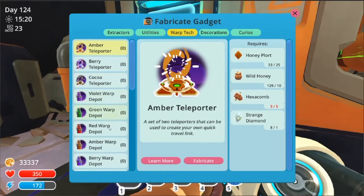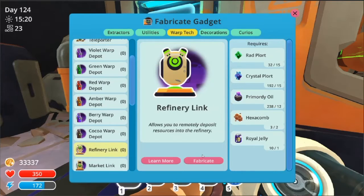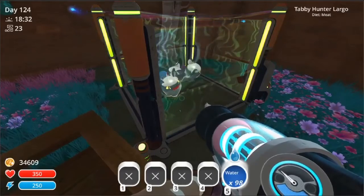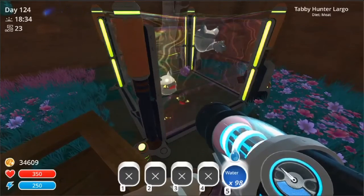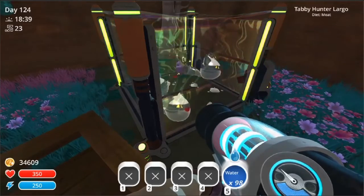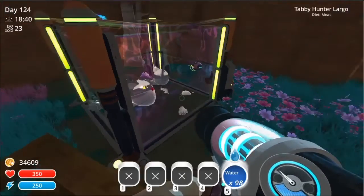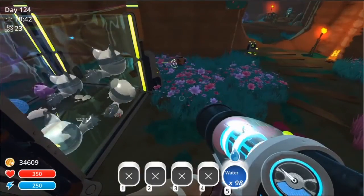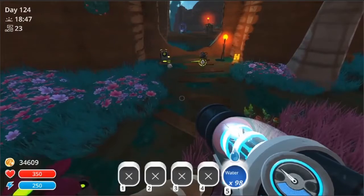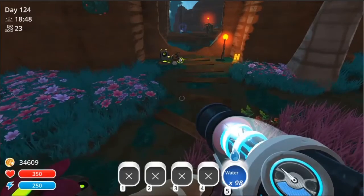Anyway, warp tech, refinery link. So I restocked on rad plorts — now I only need like a honeycomb. Alright, so now let's see if the drone is doing its job. I checked before, there's only 100 plorts in there. Where's he gonna take him? He's gonna take him to the link. Yes, he is. That's nice.